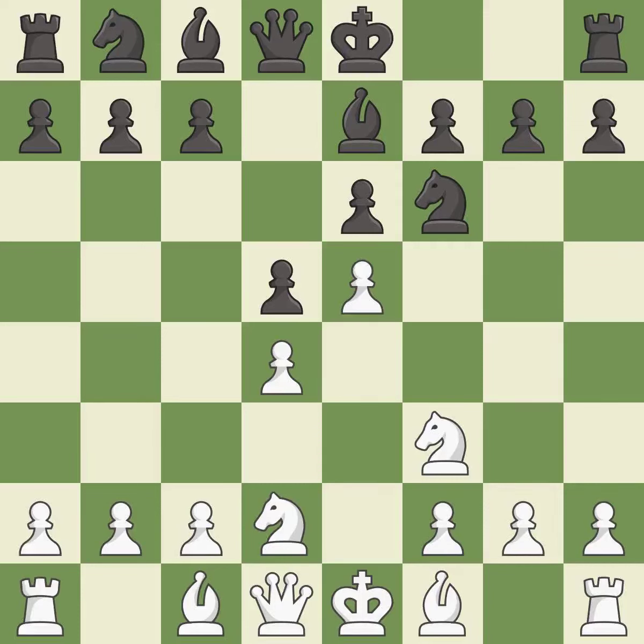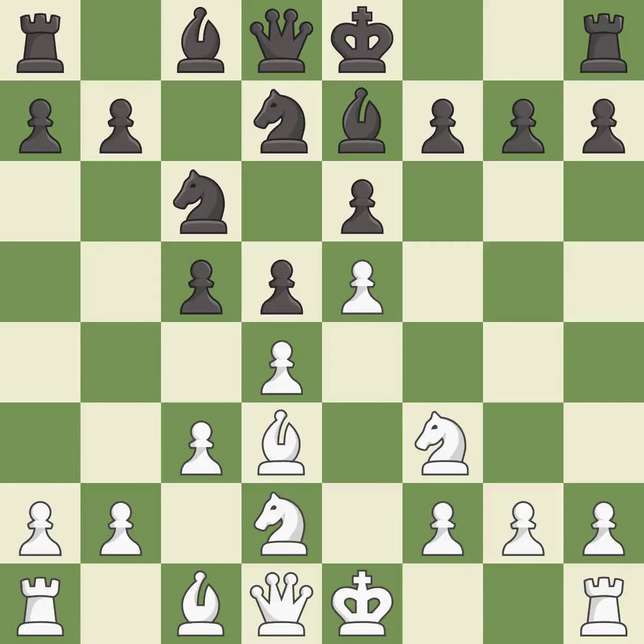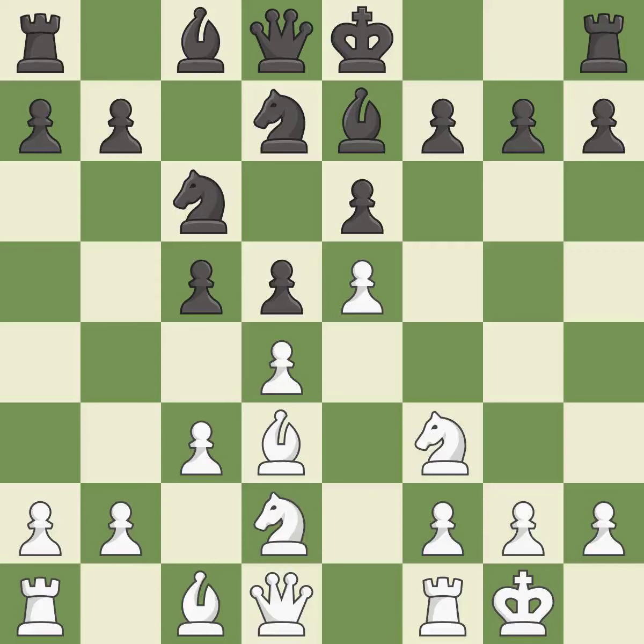This kicks an opposing knight, putting it on a safer square. A bishop is then developed off its starting square, getting it into the action. A knight is also activated off its starting square. Castling gets the king out of the center and activates the rook.